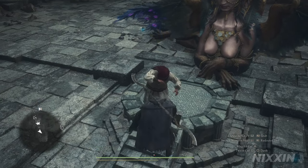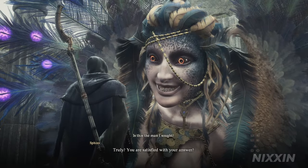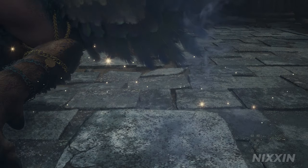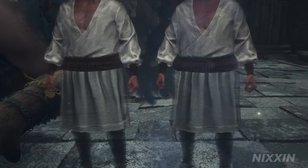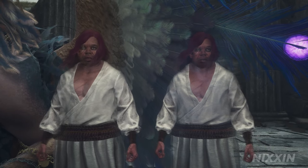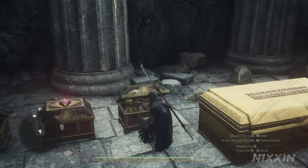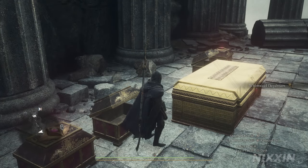Talk to the Sphinx and ask for the verdict. 'This is uncanny.' As a reward, we will get Whimsical Daydream — a quite nice trickster censer.